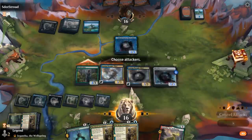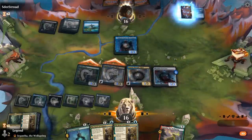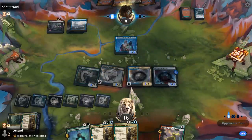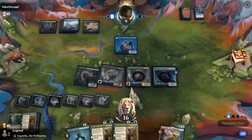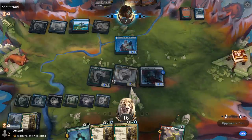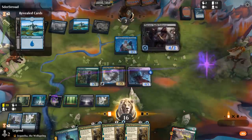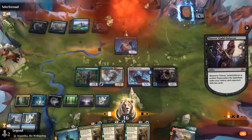I'm fine trading. The opponent takes it. Let's see if they have any sweepers — there's a double black. Do they have a Crippling Fear? Just a Murder's Rider on Thought-Thief — that's acceptable. And our opponent concedes.